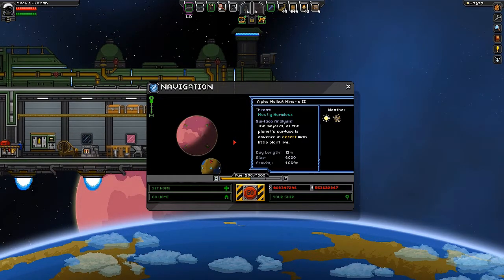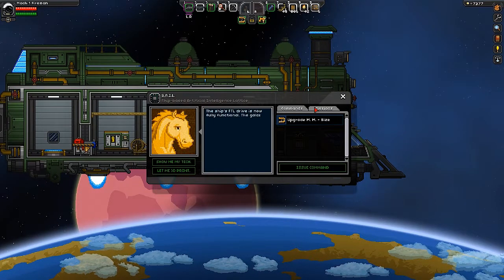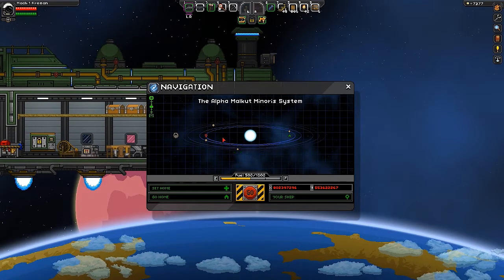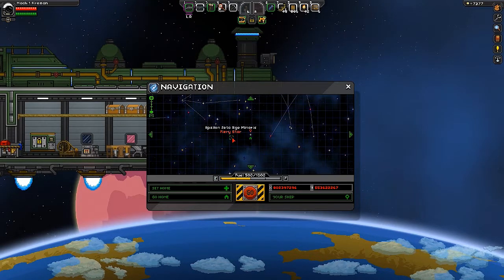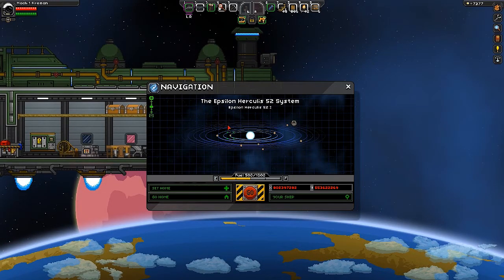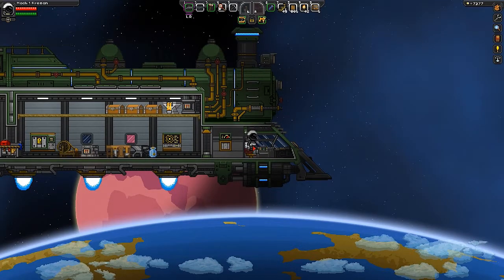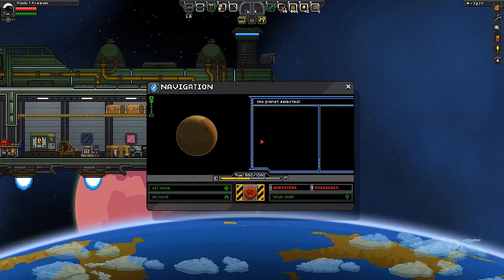Let's blow this popcorn stand and get out of here. Does SAIL have anything else? Upgrade — no, I don't want to repeat that, that was a bunch of crap. Got fuel in there, let's get out of here — let's leave this system, the Alpha Malcute Minoris. Let's go somewhere else — eccentric star, fiery star, frozen star, a gentle star. Let's go here — that's a desert planet! Dang it, keep hitting the wrong button.